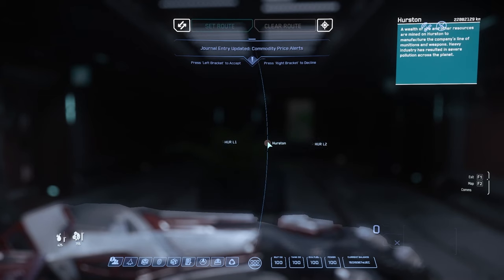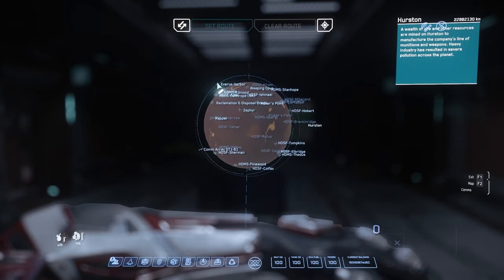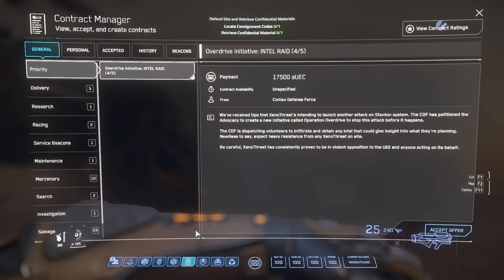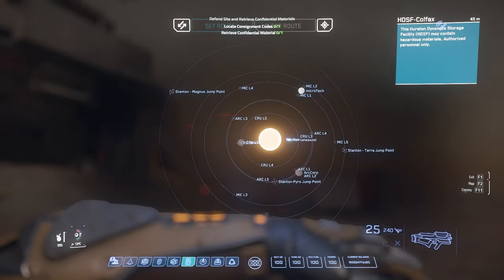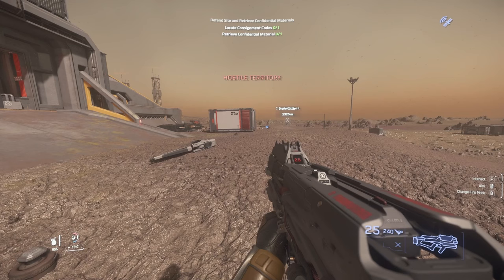Now that we're suited up, let's jump into our ship and head over to Hurston. Once we get there, all we have to do is wait for a mission to pop up under the mercenary section of our contract manager called 'Defend Site and Retrieve Confidential Materials.' This is only going to work with this mission, or at least that's what I've found so far, so you might need to wait a little bit for it.